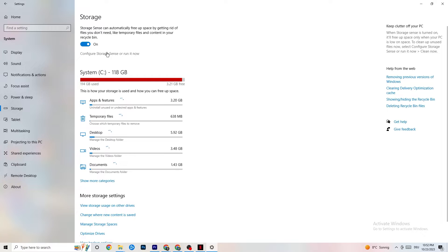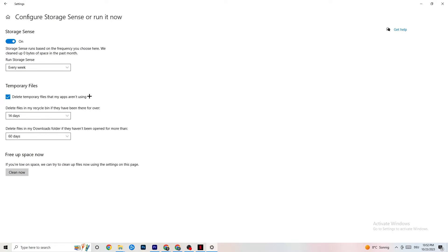Go to Storage, click on the highlighted text that says 'Configure Storage Sense, Run it now,' and copy these settings: run Storage Sense every week, delete temporary files that apps aren't using after 14 days, and recycle bin files after 60 days. Clicking 'Clean Now' will delete every temporary file your apps aren't using, freeing up storage space.